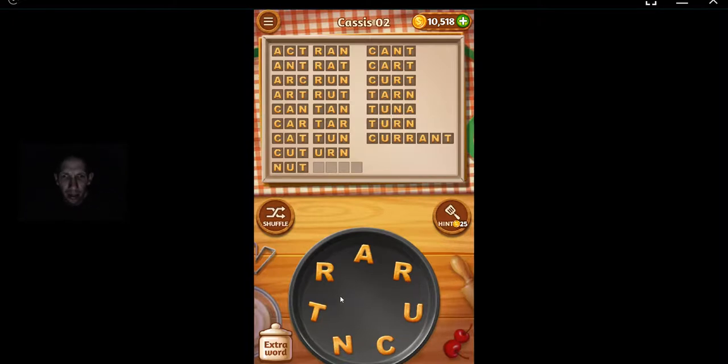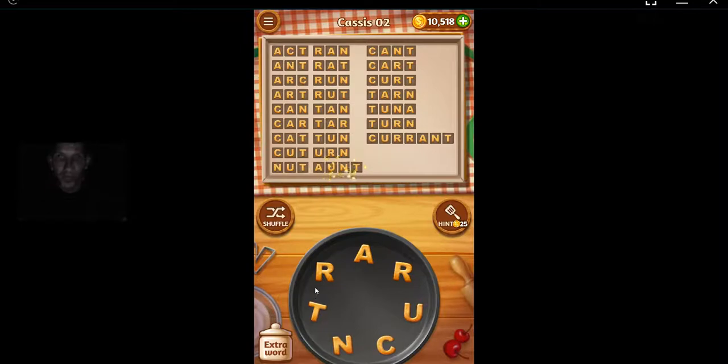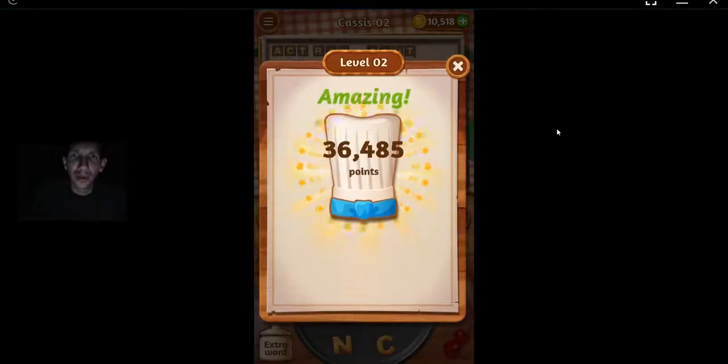And then, car — I don't know, it's supposed to be with an A, I think. Got it! Alrighty, Cassis level two, you're done. Thanks for watching.